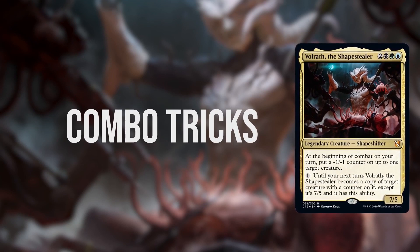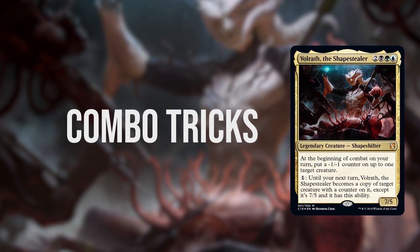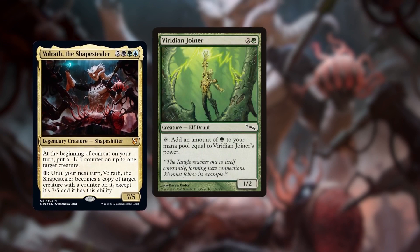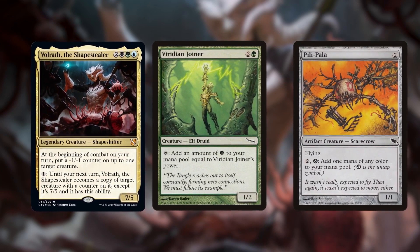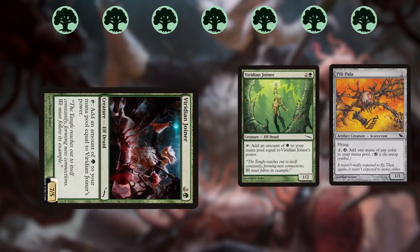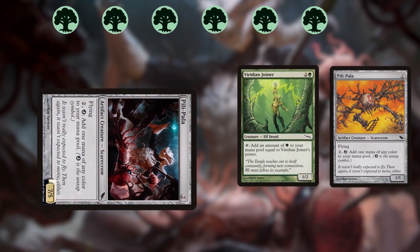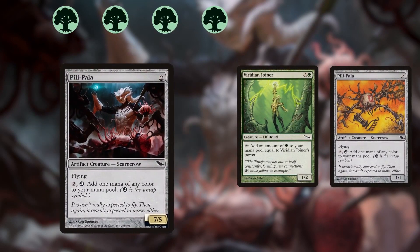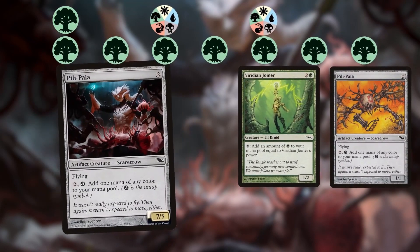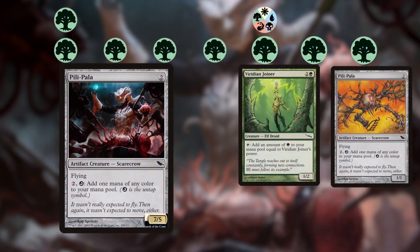Volrath has insane combo potential, so let's talk combos. There are tons of combos in our deck, but here are some favorites. One of our infinite mana combos involves Volrath the Shapestealer, plus Viridian Joiner, and an untapper like Pili-Pala. Turn Volrath into the Joiner, tap for 7 green mana, spend 1 green mana to turn Volrath into Pili-Pala, then spend another 2 mana to untap Volrath and generate 1 mana of any color, generating infinite colored mana in the process. Spend that infinite mana on Exsanguinate or whatever other finisher you can dream of.